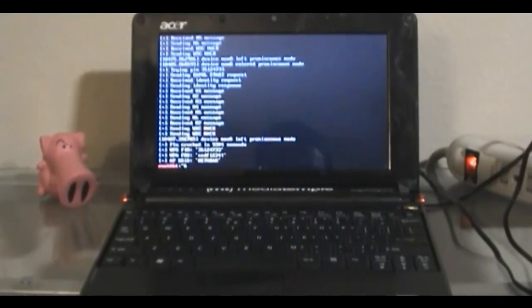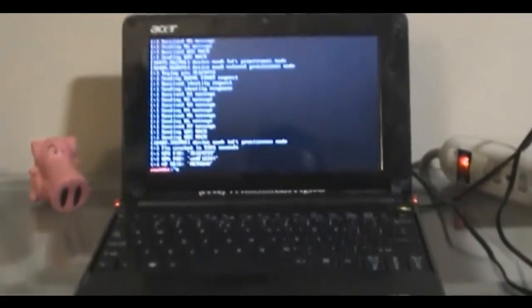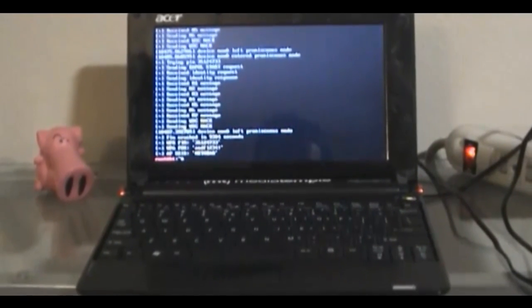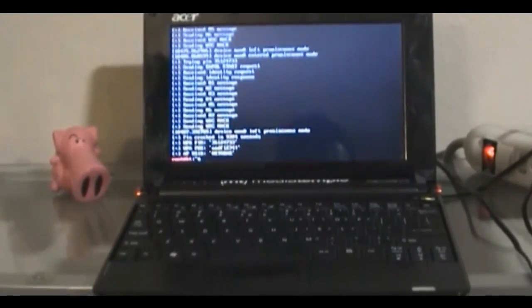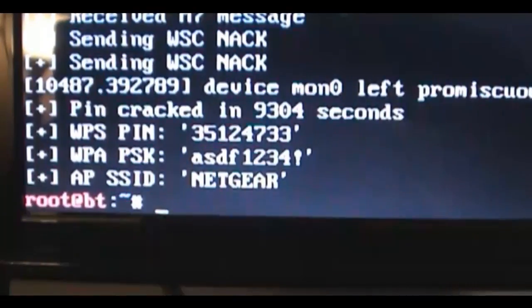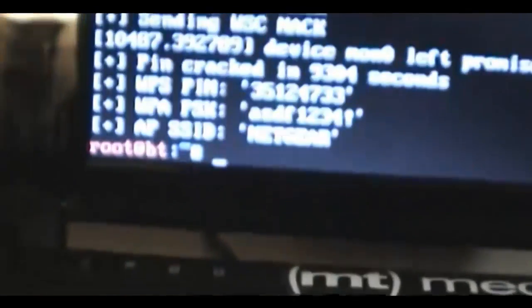Welcome to the Hacked Existence demo of Reaver. This is an application we use to expose the WPA2 pre-shared key by attacking WPS, which comes installed on a lot of the newer routers. You can see that this actually cracked the WPS pin, which is found on the bottom of the router. Right there you can see the security pin, and that matches up to what Reaver has found, and it's used that to expose the WPA pre-shared key.